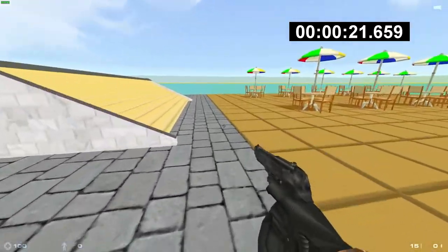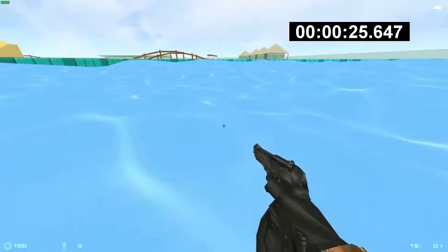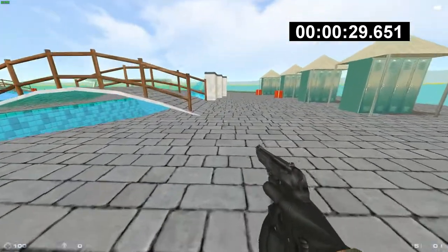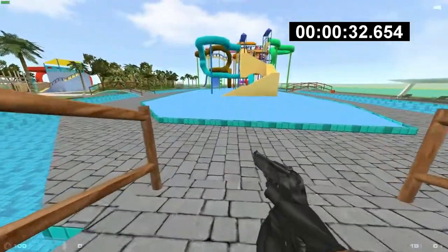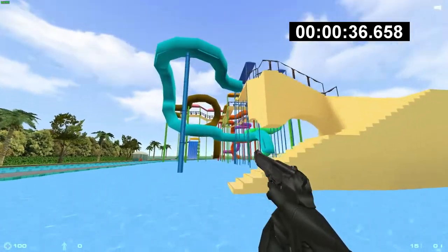Now we have to ride every single ride on the map. The pool also counts as a ride, so you have to go through the pool. Then you have to cross the bridge. At least this is how I do it. You have to take each of these slides down.